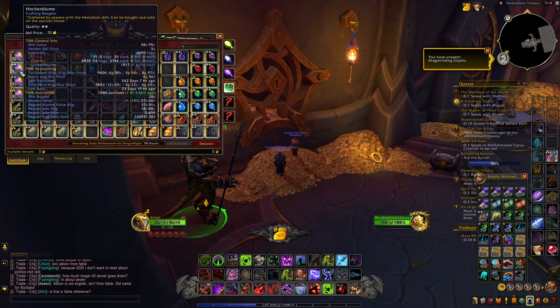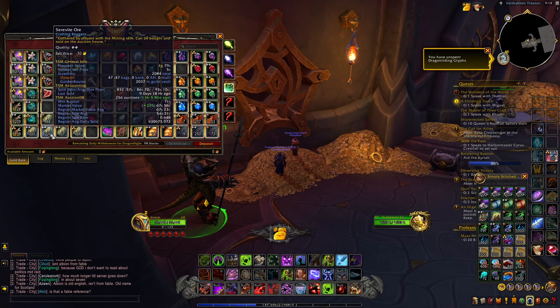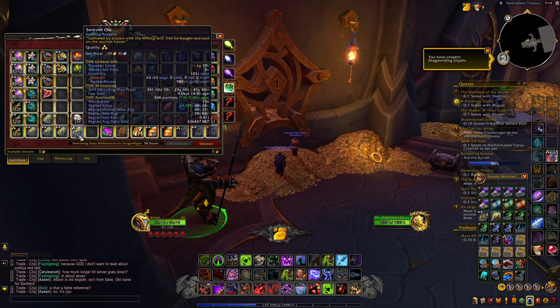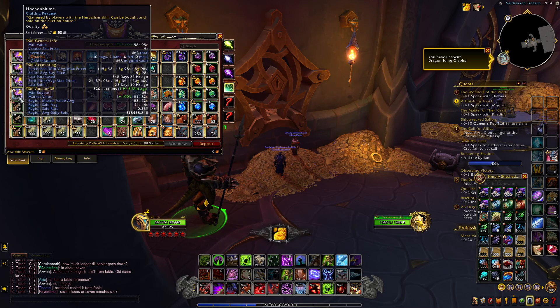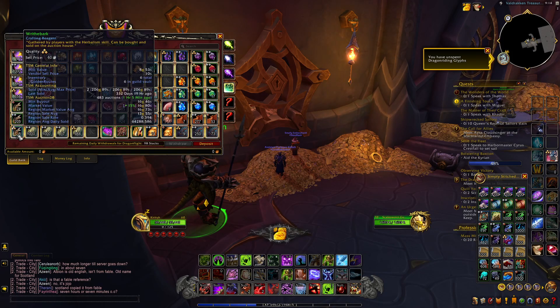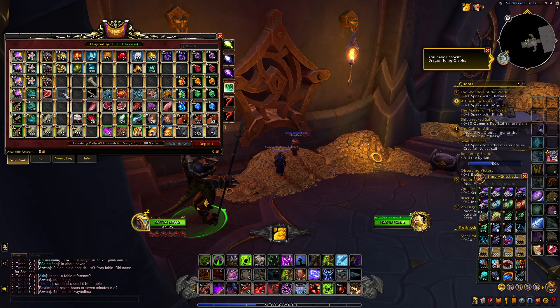I have almost two stacks of Hockenbloom, which really means nothing — same with the Silverite Ore. I have almost a stack of the gold quality Silverite Ore and a little over half a stack of the Hockenbloom. I got a good amount of Rithbark, which is selling for a pretty penny right now still. I do expect it to go up when the raid hits, so I'm going to hold on to it.